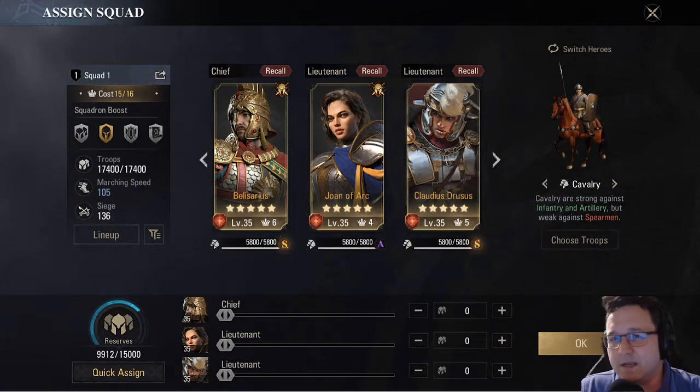Tip number 1: in the beginning of Seasons, in my opinion, you just want to focus on 1 main squad. This is kind of similar to how I feel about Rise to War — these are very similar games. In my opinion, you should focus on 1 squad as your main squad.